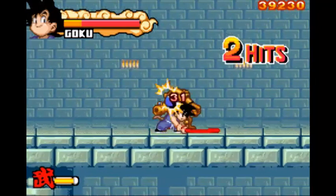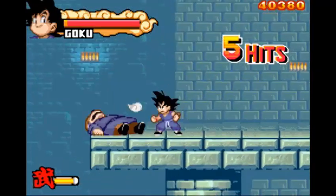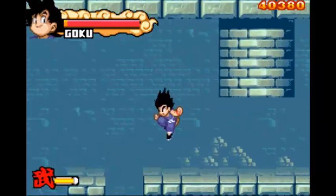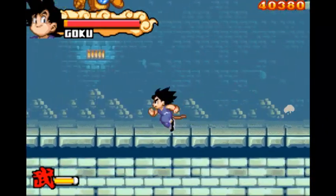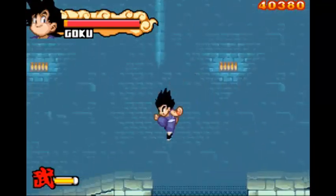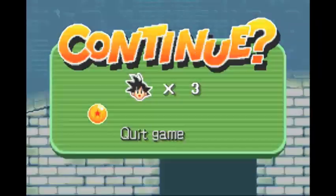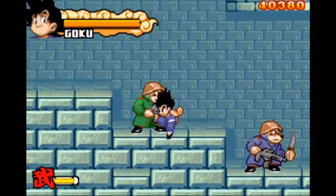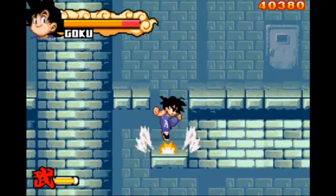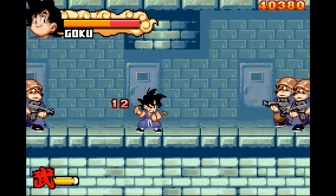Oh my gosh, it's that dude again. What I hate is the purple guys — they are rapid fire, they won't stop shooting. They just shoot rapidly. Because I thought I was gonna die. Yeah, that's how you die in Dragon Ball Z Advanced Adventure.